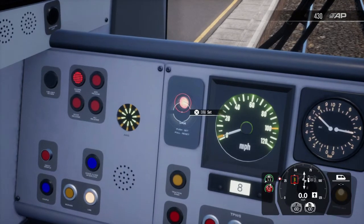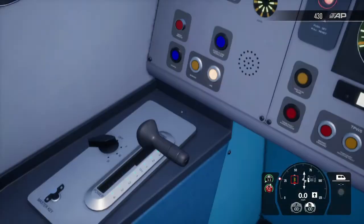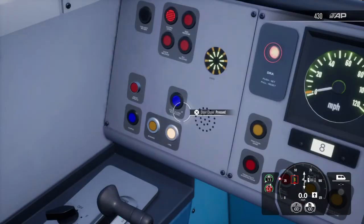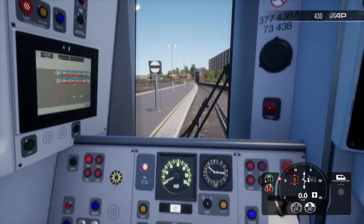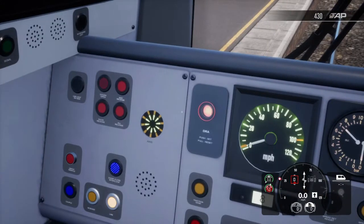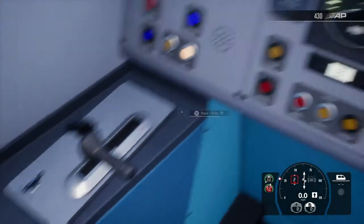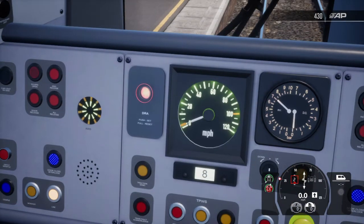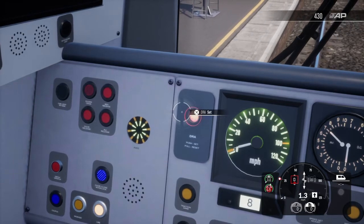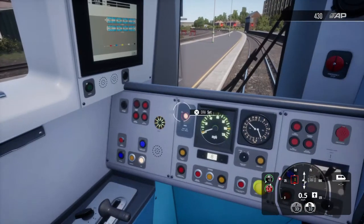I've just set the DRA — Driver Reminder Appliance. It establishes a traction lock, which you can tell by the red square around my power control. It doesn't apply the brakes, so if you're on a hill you'll still move, but you can't apply power even if you pull the throttle back. You can still apply brake with the DRA on, and you can apply it whilst moving.